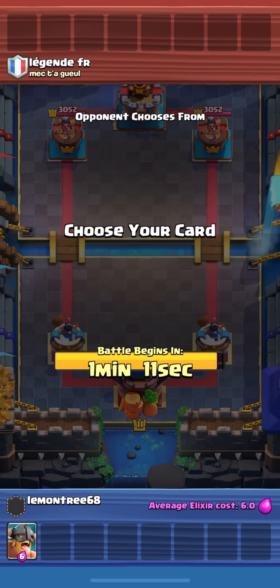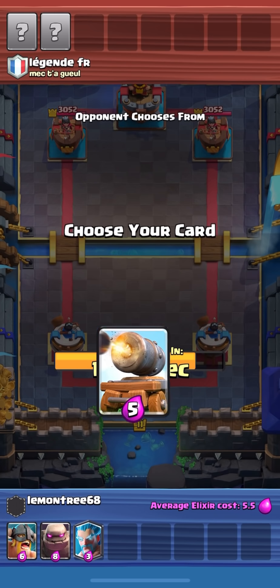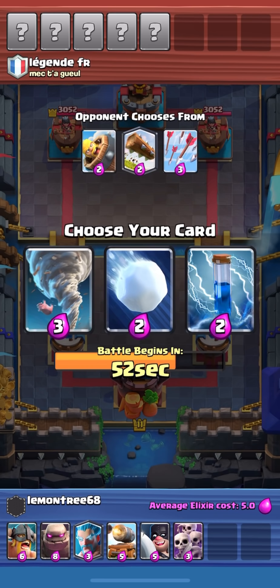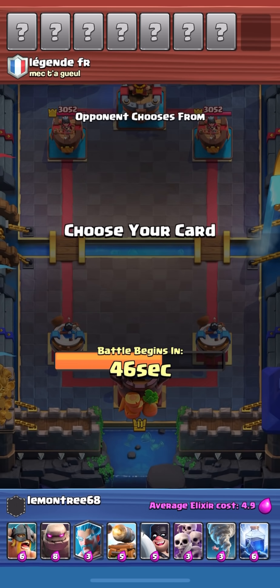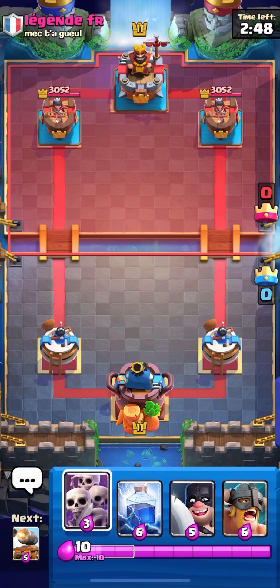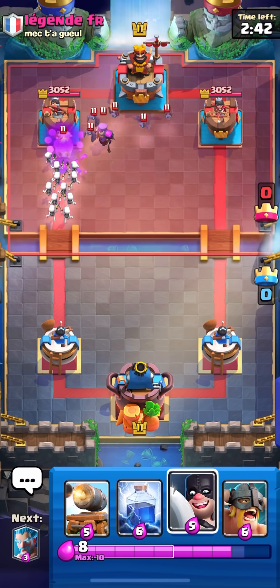Hopping into the last game of the video - looks like we're drafting E-Barbs and Golem. Ice Wizard too! I'm going to choose Cannon Cart. We have XC and Skeleton Army - and Tornado as well, which is going to synergize pretty well in our deck. Golem Lightning - it's actually a pretty good deck since we have a bunch of cards that are actually used in real Golem decks.